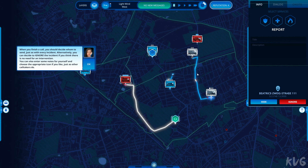When you finish a call, you should decide whom to send, just as with every other incident. Alternatively, you can decide to ignore the incident if you think there is no need for an intervention. You can also enter some notes for yourself and choose the appropriate icon if you like, just as other call takers do.